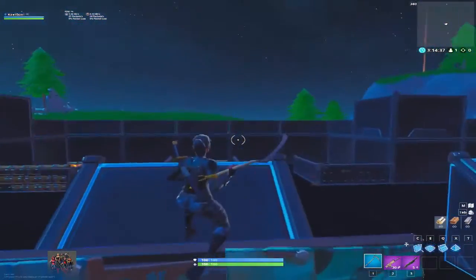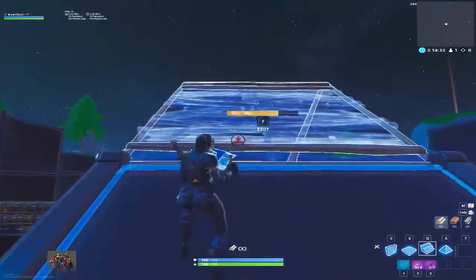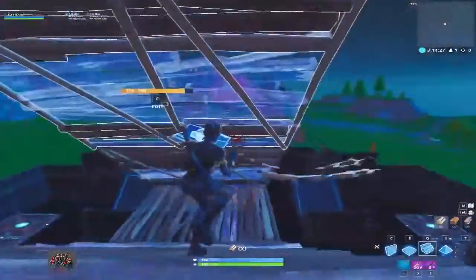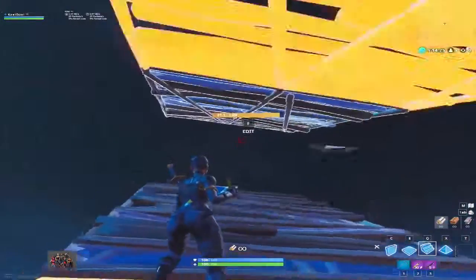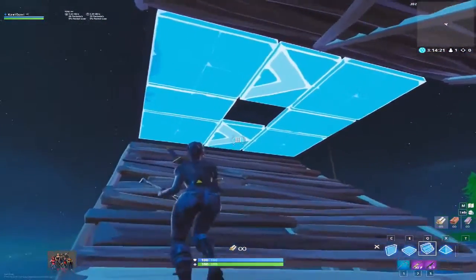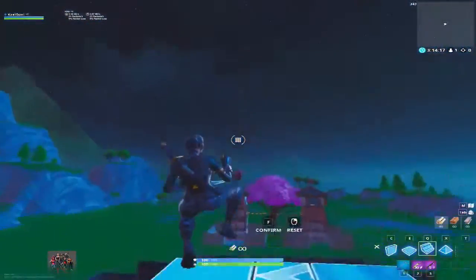First trick today is founded by Parada Alcana. I'm gonna show you now how it works. You double ramp up, then you keep your edit menu open in your hands, then you run up and jump from here, because else you bounce off.